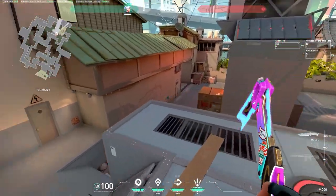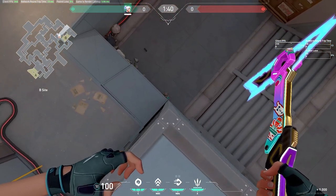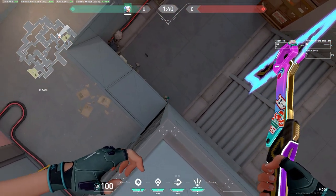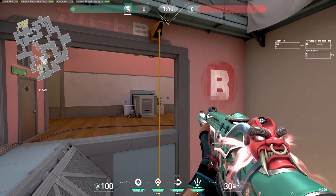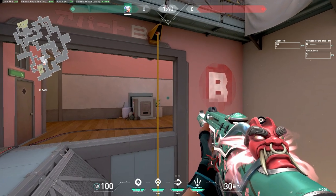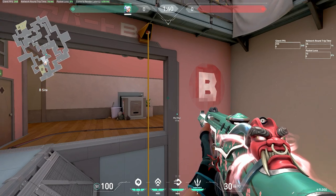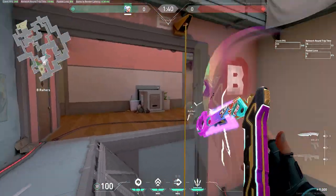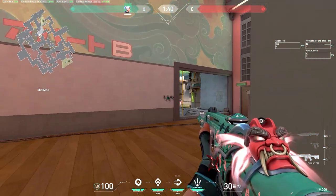Another really good spot I like on B heaven is going into this corner over here, looking straight down, and walking this far about. From here, this is a really good off angle — you can hold onto anybody that pushes out. You won't get blinded and they're just going to run out, so you get a few kills. If you want, you could actually spray through here as well. I do a good amount of damage and they don't even know where they're getting shot from most of the time.